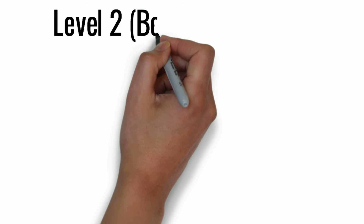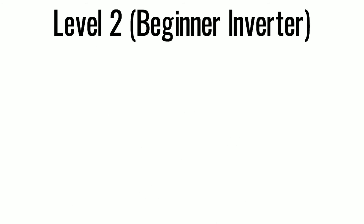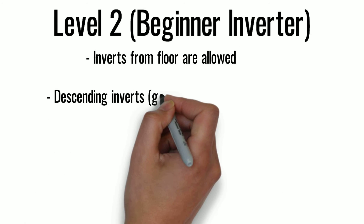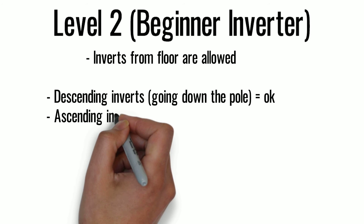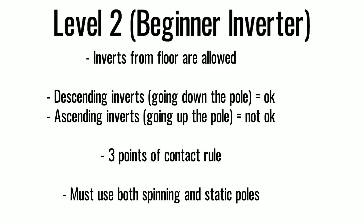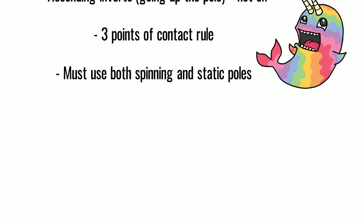Level 2. This is the level for beginner inverters. Dancers at this level should be able to safely invert from the ground. Inverts from the floor are allowed. Once you're in the air, inverts moving down the pole are okay, but inverts going up the pole are not okay. The 3 points of contact rule applies. Level 2 must use both static and spinning poles.